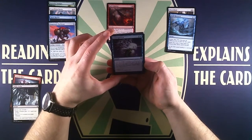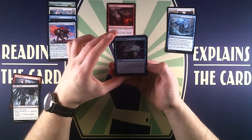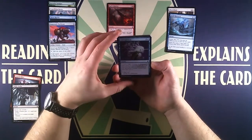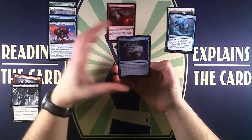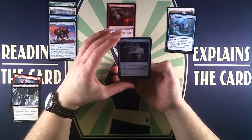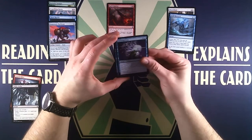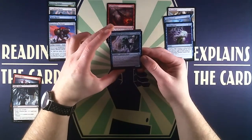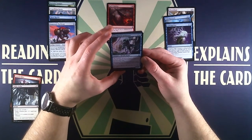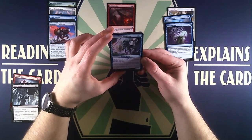Then we have Risen Riptide, a 0/5 elemental. Whenever you cast a kicked spell, Risen Riptide has base power and toughness 5/5 until end of turn. A 0/5 is a good blocker — good to combine with a flyer so we can hold the ground while our flyer attacks. But since it's only a 5/5 until end of turn, if our opponent blocks and we don't have another kicker spell, the card is basically dead. So not that great.